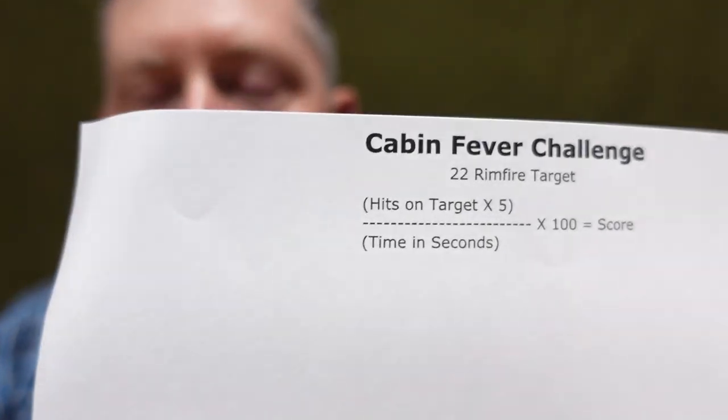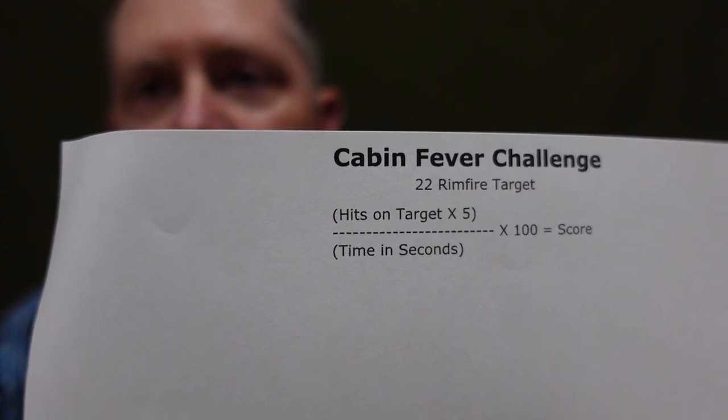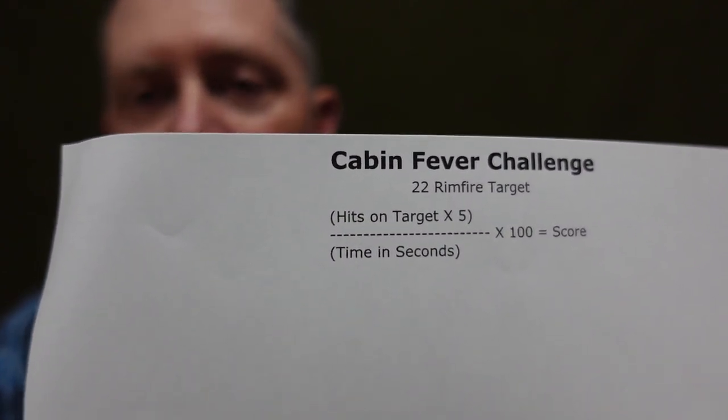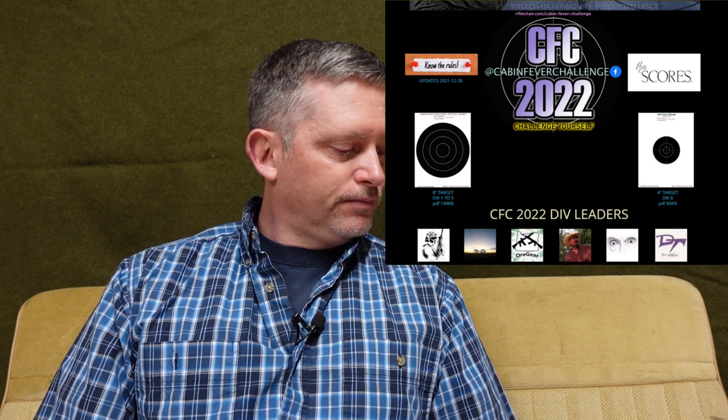The way you score it is outlined on most of the targets. You're going to see hits on target times 5, divided by time in seconds. This gives you a decimal — let's say 5.0 — then you multiply that by 100, and you'll get 50 as your score. That's just an example. If you go to the website, you'll find examples of past scores, and that sets the bar for where you may or may not want to be.